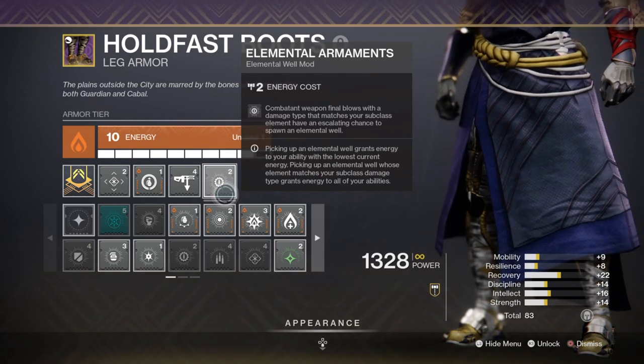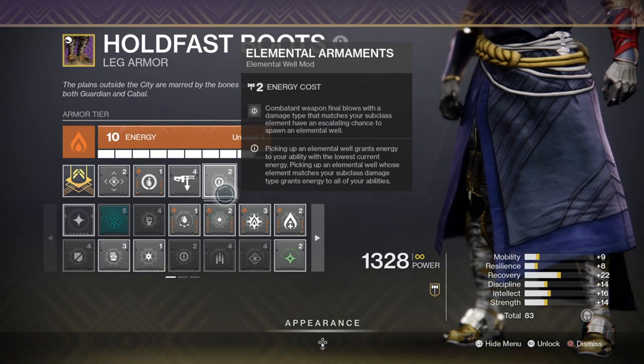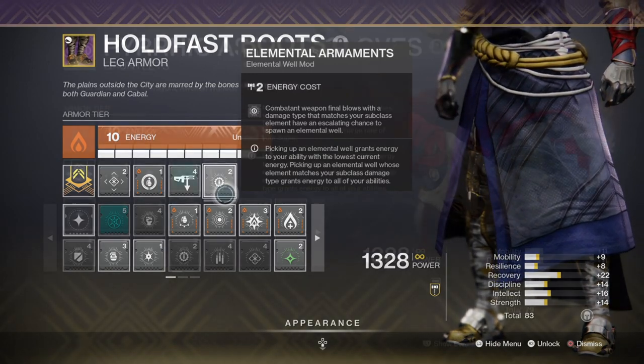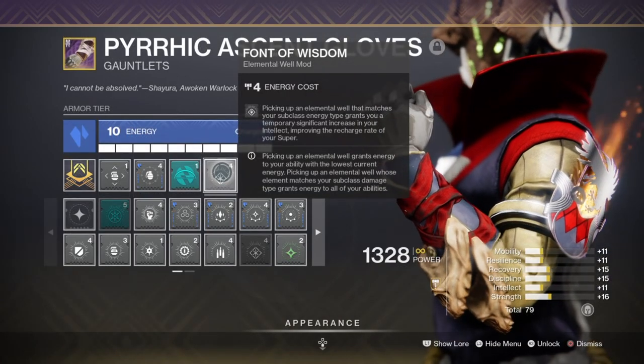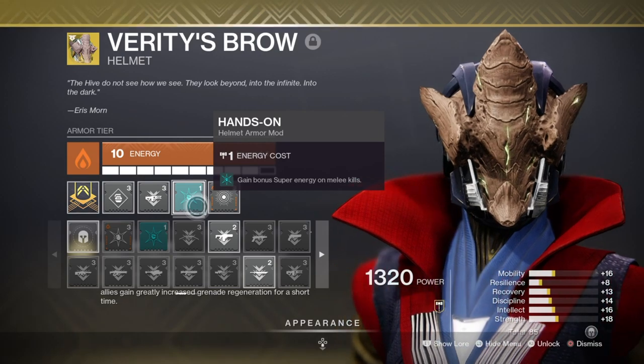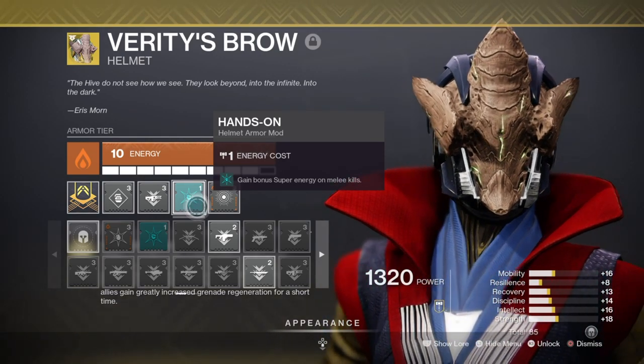For extra support for you and your team, we also have the Bountiful Well mod x2, which will grant us more energy to our lowest stat as we net steady kills. Lastly, we do have a Super which we'll be using quite a lot, so it's wise to spec into it at a reasonable level but not too much. 50-60 Intellect is a good spot since we have teammates who can support us further. Having mods such as Radiant Light for passive super regeneration and Hands-On for super energy on melee kills should be all you need, although a few intellect mods can also help.